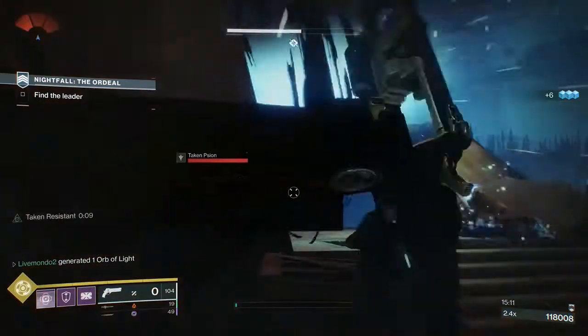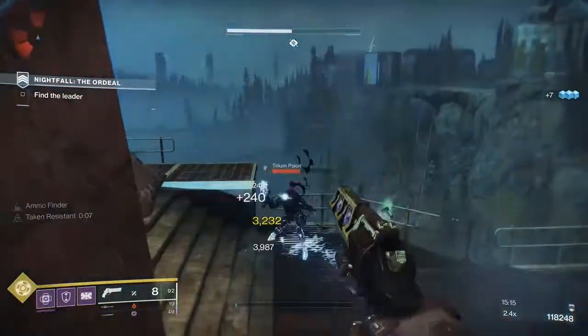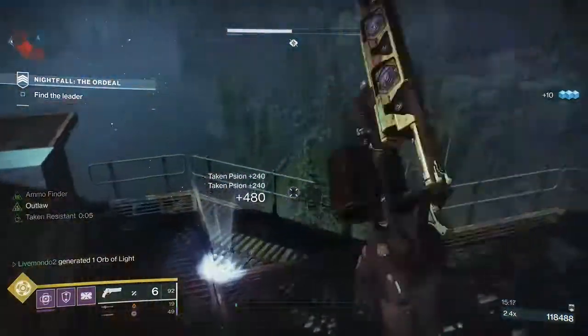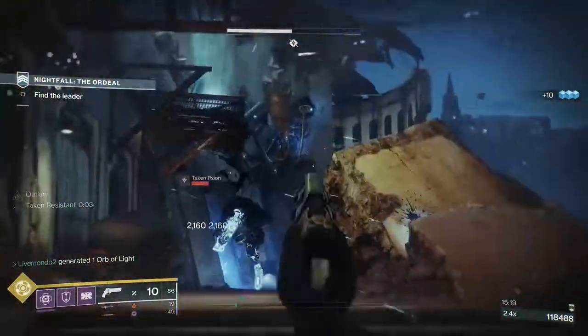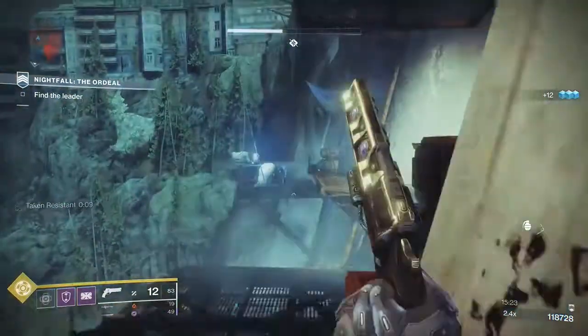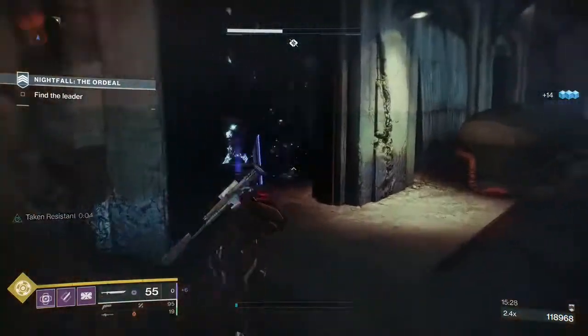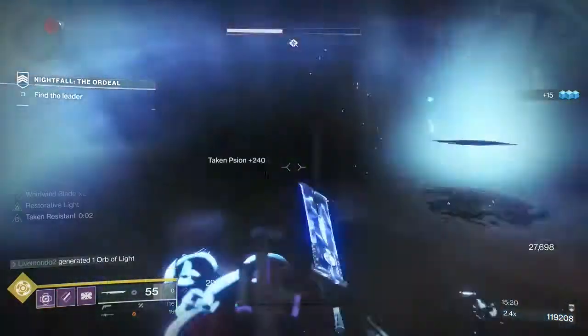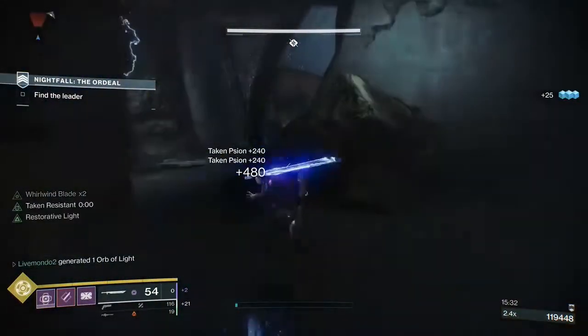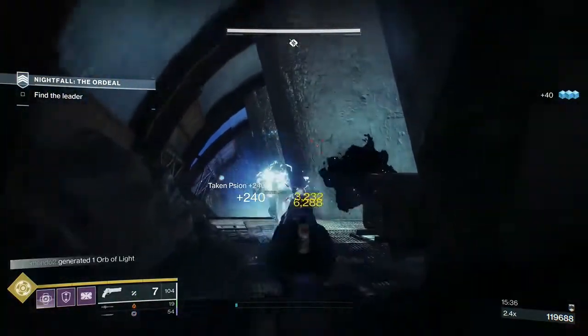Now that you've got the first overload out, we're just going to clear up some of these enemies and get a bit of grenade energy. Then I'm going to go in here, put a grenade in, try and get some ammo, try and get some grenade kills, so that I can go in with the sword. I already had heavy waiting for me.